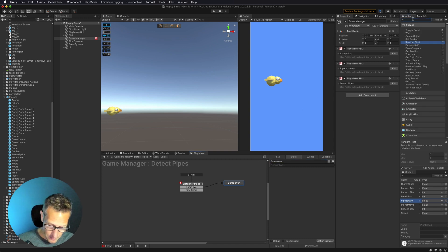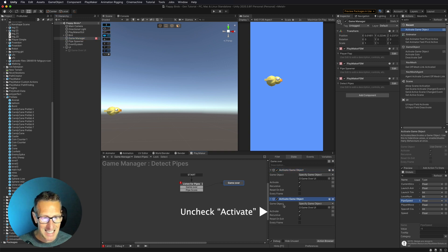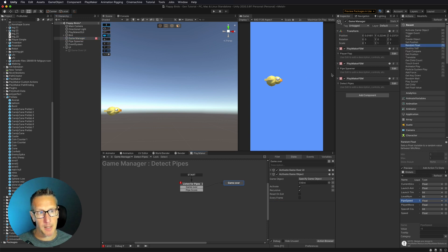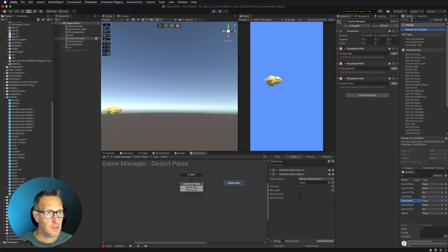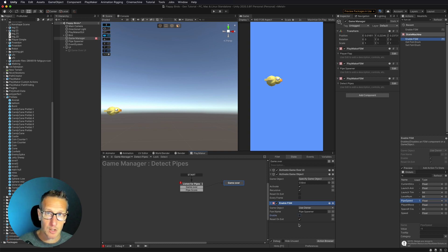In the game over state, I'll do a couple of things. First, activate game object - the game object I want to activate is my Game Over UI, so I'll open that up and set it active. Next, I'll deactivate the bird because we don't want the bird on screen anymore. I also need to deactivate my pipe spawner FSM using 'FSM Enabled'. We'll use our owner, select the pipe spawner FSM, and uncheck enabled - turning it off so we're no longer generating pipes.